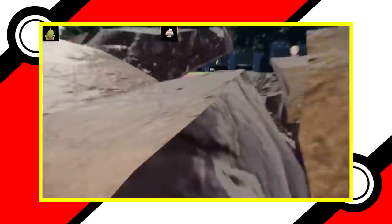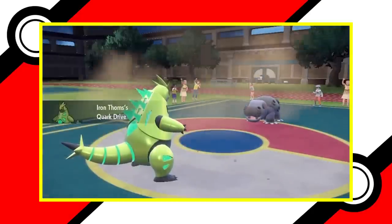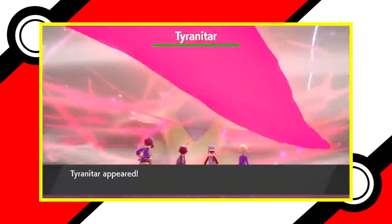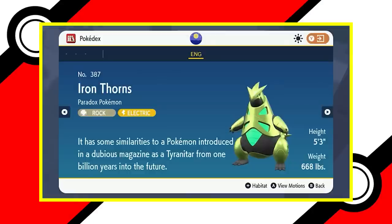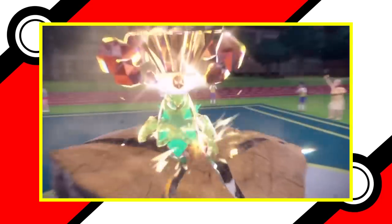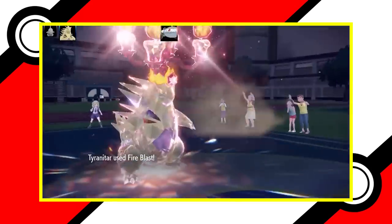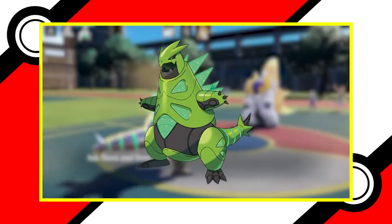Now let's talk about another pseudo-legendary that also has a future Paradox relative: Tyranitar and Iron Thorns. The stat category is very similar to our previous entry in that the Paradox Form's base stat total is slightly lower than the original. Their base HP and physical stats are exactly the same. Tyranitar has the edge in both special stats, while Iron Thorns only has it in speed. This is interesting since Iron Thorns is heavier than even Tyranitar's Mega Form. The effectiveness of types is where it tips in Iron Thorns' favor, though. They both have a 4x weakness, but Iron Thorns only has 4 overall weaknesses compared to Tyranitar's 7. While Iron Thorns has 1 less resistance, it makes up for this with one of them being a 4x resistance. When it comes to movesets, they both have many types they can work with, with Tyranitar having a tiny edge. But with Iron Thorns' fewer overall weaknesses, we have to give it the win.